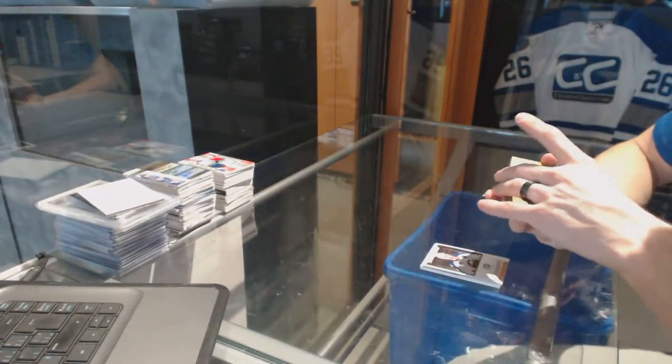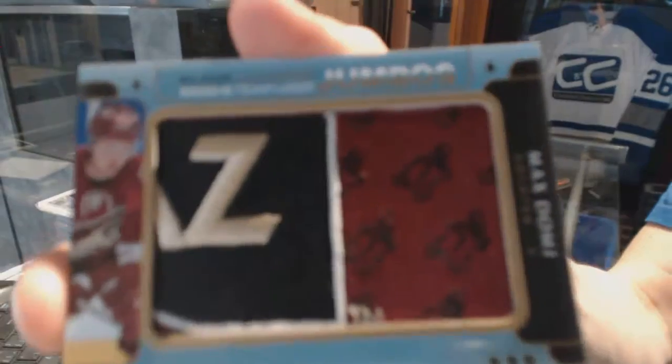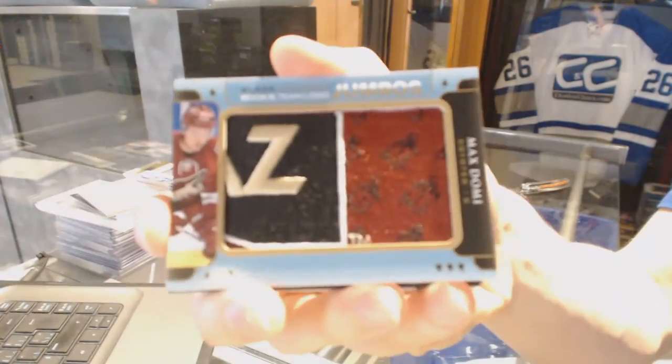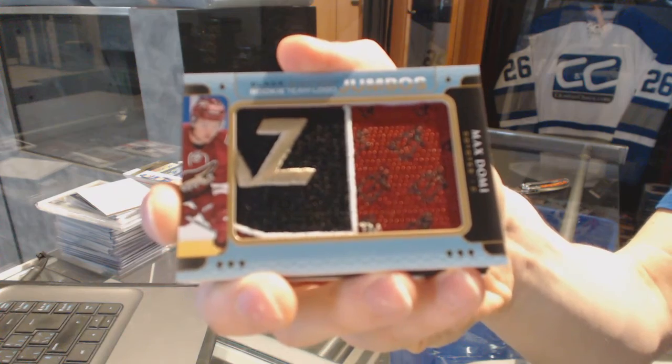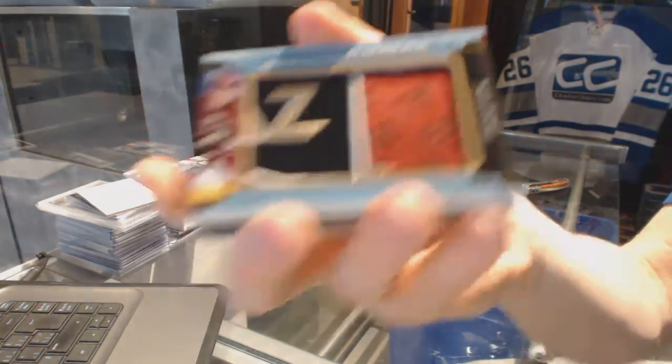We've got a rookie team logo Jumbos, Max Domi.